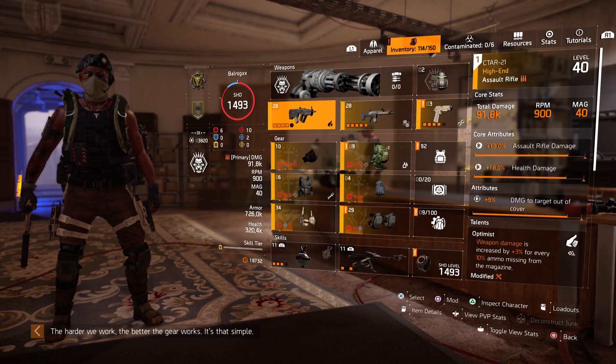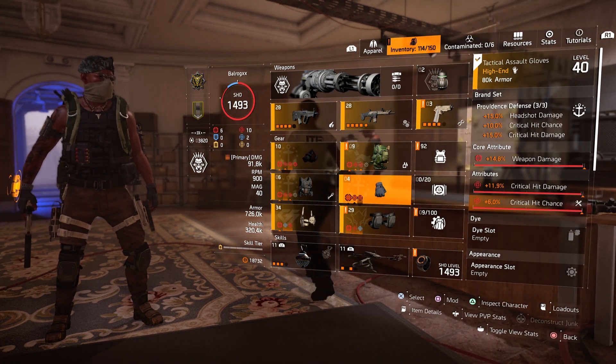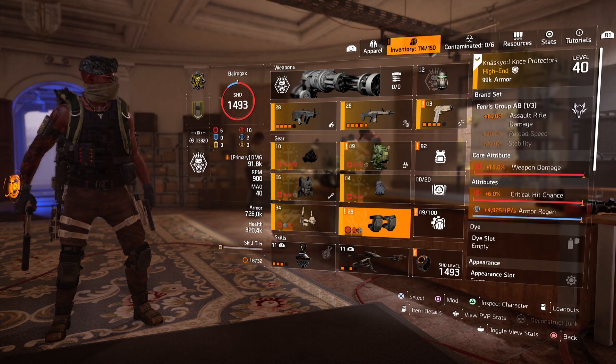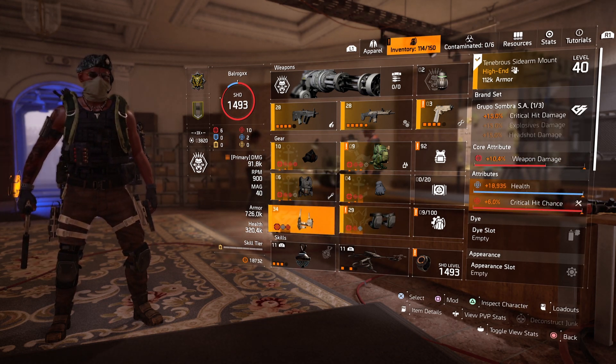The rest of the pieces is just mix and match, really. What matters is that you have three Providence for the critical hit damage and critical hit chance bonuses, one Cheska for the critical hit chance, one Fenris for the assault rifle damage, and one Grupo for the critical hit damage bonus.